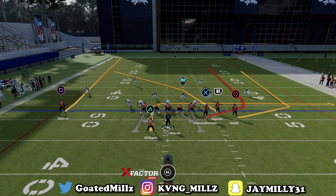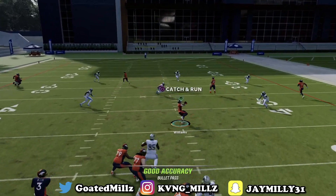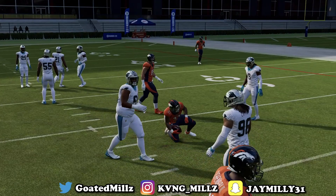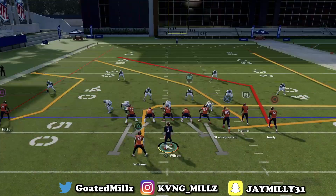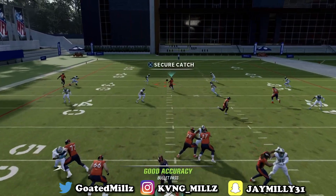Next play is verticals. I have two ways to set this up. First way is completely stock — this play stock is crazy. First read I like is triangle right here for the easy dot. Next read I like out of this is R1 — you want to throw it about right there, come back in possessive catch.